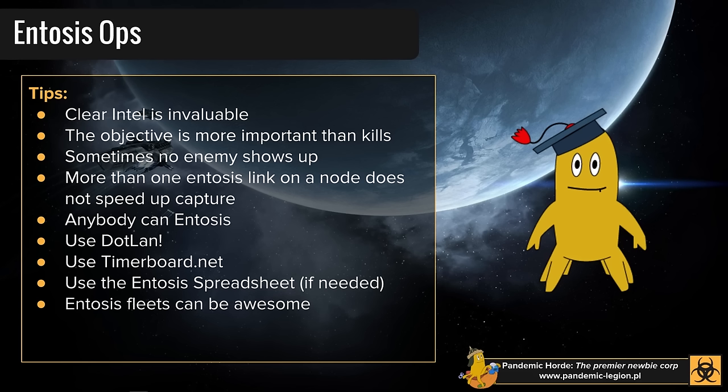There's also an entosis spreadsheet — a shared Google Doc where scouts mark in command node locations and entosis ships mark which nodes they're capping. This prevents two Maulers warping to the same node while other uncapped nodes sit waiting. If your fleet is using it, it'll be linked in fleet chat. It's easy to use and keeps larger entosis fleets organized.